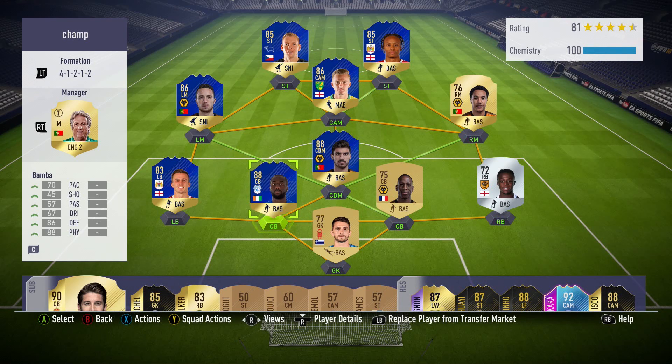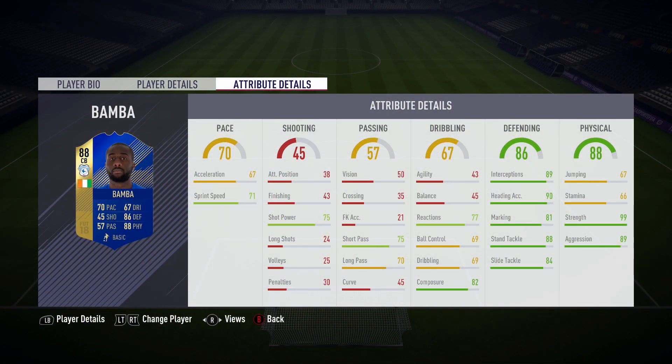We've had a look at the card and the team, now we're going to look at those attribute details. Apart from a few minor stats like his sprint speed being quite good, his shot power being pretty nice, short passing, reactions, and composure, there's not really much to see here — he is all about defense and physicality. It's a shame his jumping isn't that great, however his heading accuracy is superb, meaning that he's so tall and so good aerially that he doesn't really need to jump. He's very effective in the box, especially at corners — he will get on the end of absolutely everything.